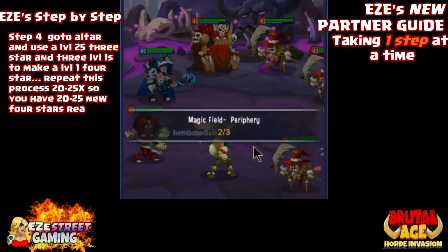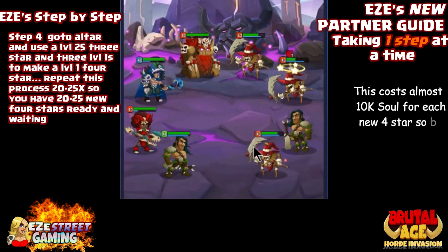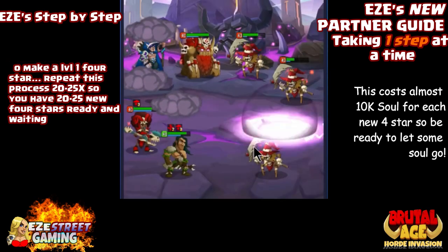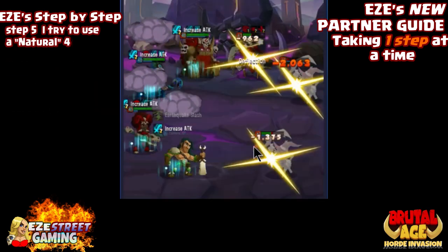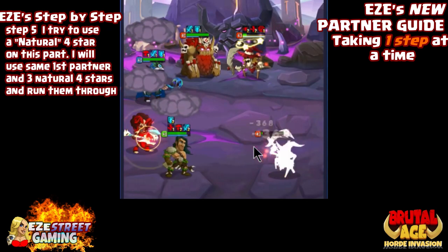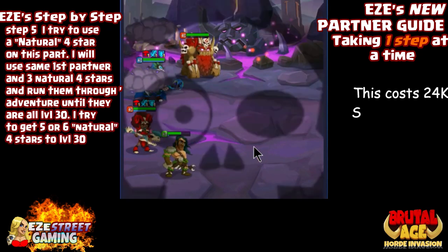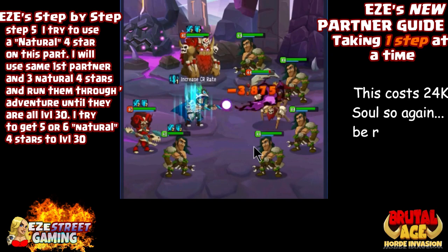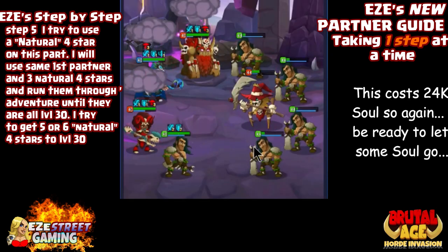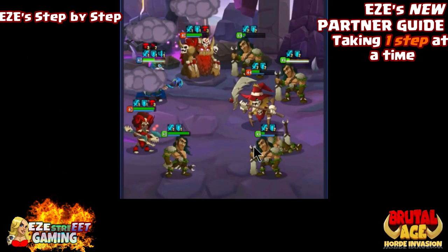Step four: go to the altar and use your level-25 three-stars with three level-one three-stars to make one level-one four-star. Repeat this process 20 to 25 times. It takes about 10,000 soul each time — a lot of soul. Step five: try to use a natural four-star for this part. Get your natural four-star to level 30, then use that one natural four-star with four of your manufactured four-stars to make one five-star.